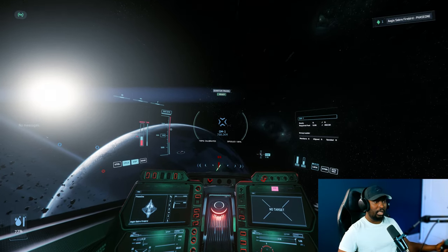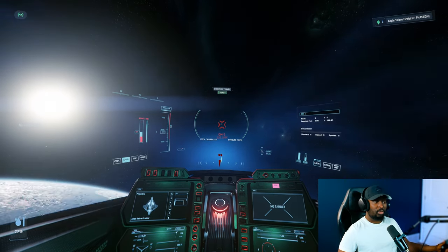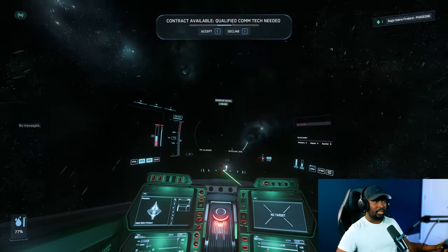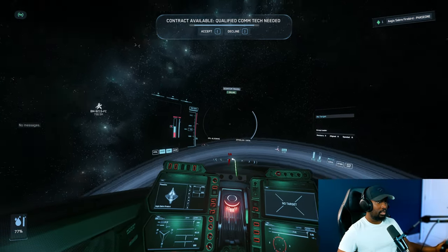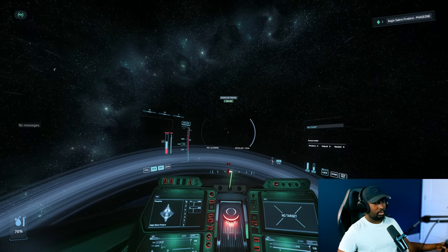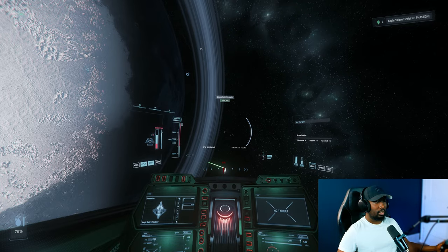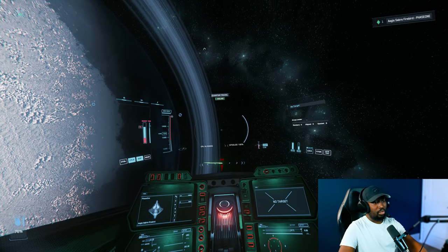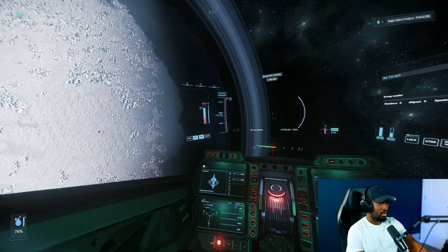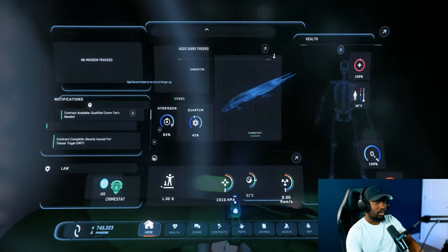That's a pretty good strat, I like it. I think that's how we should be using this thing. You drop in, you drop your missiles, hit them with the Gatlins. Because you're doing pure damage - you're not even dealing with the shields at all. You're going straight to doing damage. Immediate damage. You take them out pretty quickly. I did not use that many bullets at all. So you can do a rinse and repeat with this.